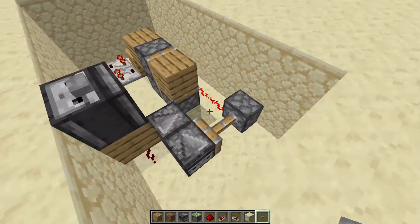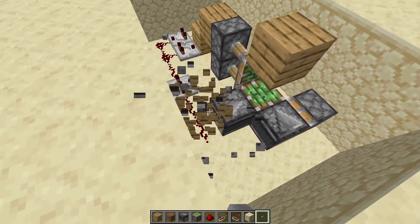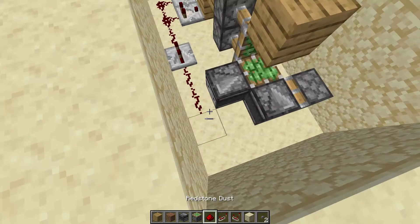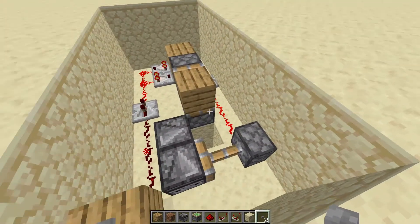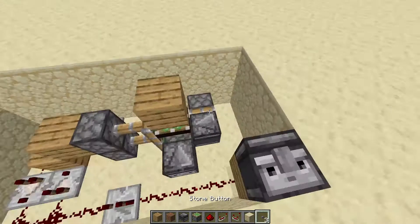Look at that — absolutely amazing! Now of course this button doesn't have to be here; it can be anywhere you want as long as it connects to this redstone dust right here. For example, you could have it over here with a wooden block on top and a stone button on top like this, and it will still work as normal. Or you could use the observer method and do this.